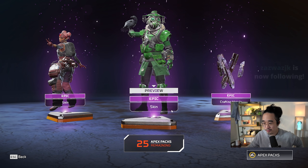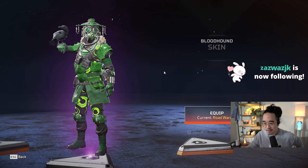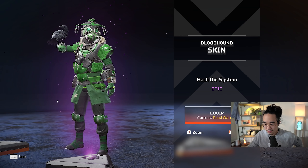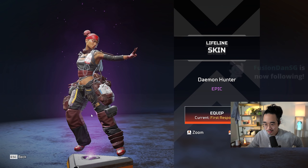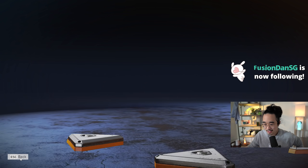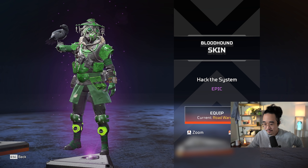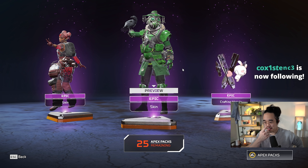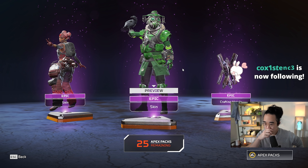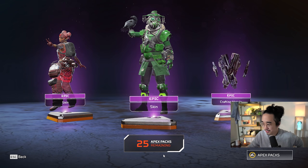Wow, I think this is our first triple epic box — 200 crafting materials, a green Bloodhound skin, and a red Lifeline skin. I don't really like the epic skins that much. I feel like the legendaries are such a massive jump — some epic skins look pretty good on certain guns, but generally I feel like they're a little lackluster when you compare them to the legendary ones.